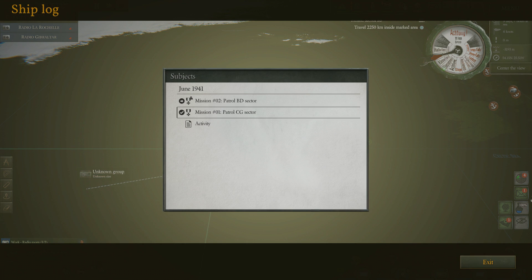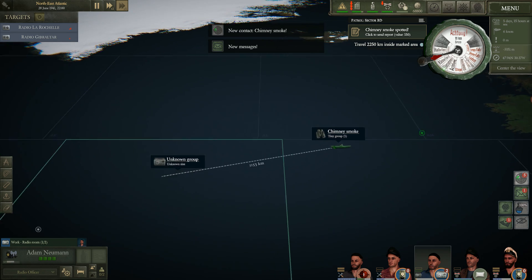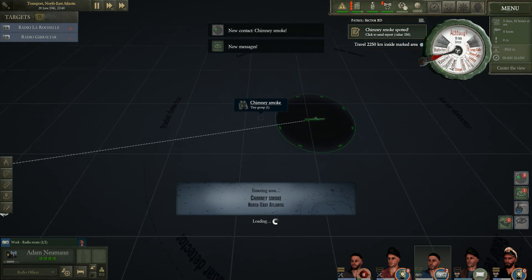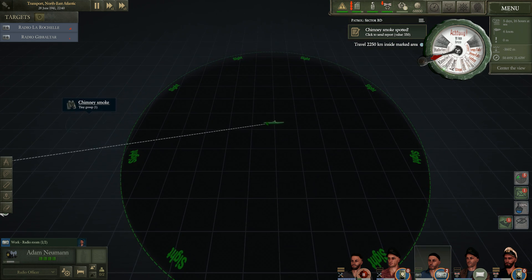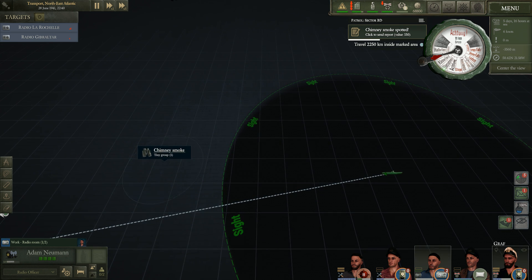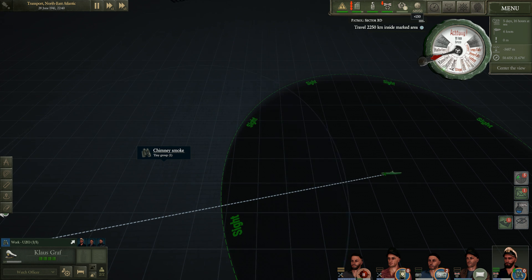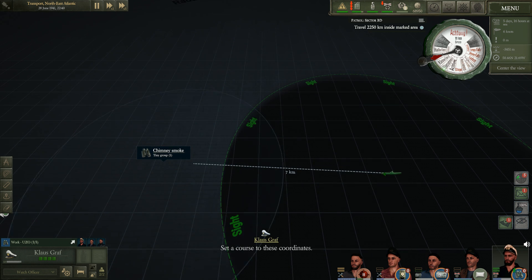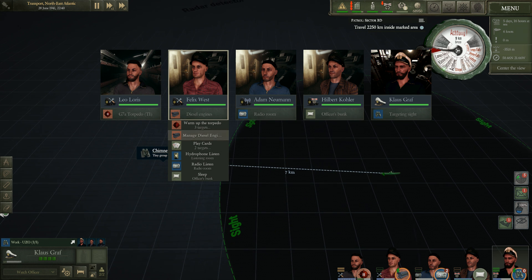We got a new message — one of our ships has gone missing. Its last coordinates are 40 degrees north, 10 degrees west. I guess you do see things a little farther out; it's just the range at which you can identify targets. Let's send that contact report. Why are you on the hydrophones? Get on the conning tower! We're going to maneuver towards our target — chimney smoke. Full speed ahead. Felix, get on the diesels.